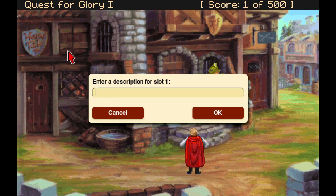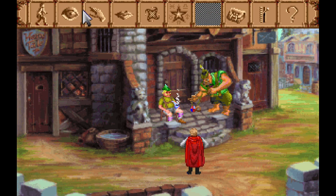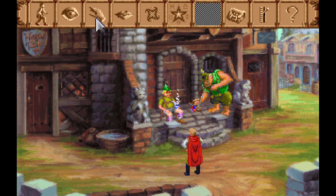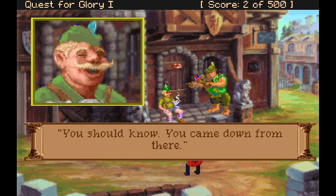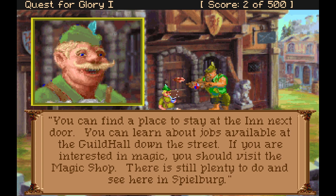We'll just throw down a save right now. This is a point-and-click adventure game — you have different interactions. Schultz appears to be an affable old coot, content to smoke his pipe. There's a hardness behind his eyes, however, that gives you reason to believe he's no pushover. Talking to the sheriff: 'This town was named after the Barons of Spielberg. Used to be a lively place before the brigands came and drove all the business away. You can find a place to stay at the inn next door, learn about jobs at the guild hall, and if you're interested in magic, visit the magic shop.'